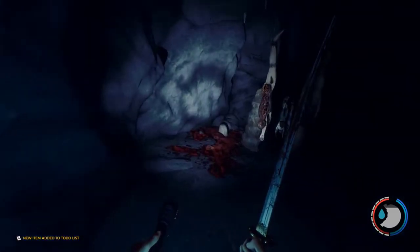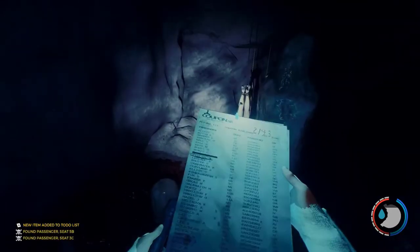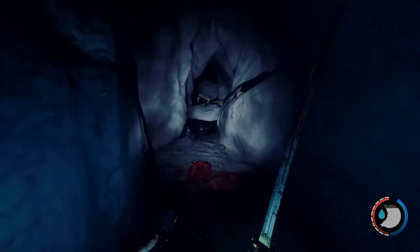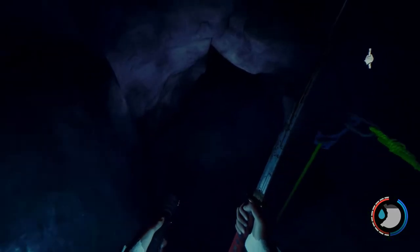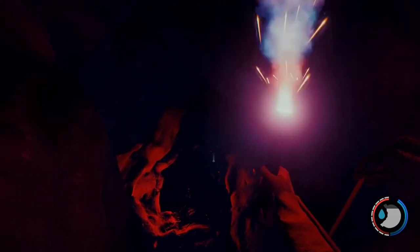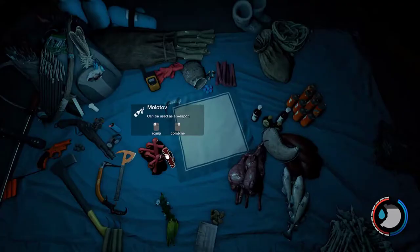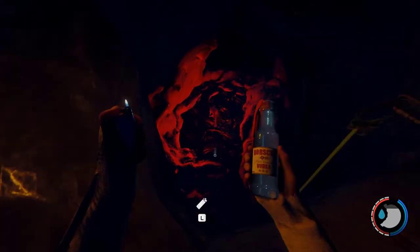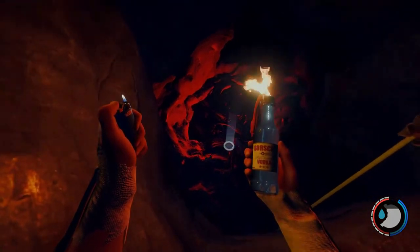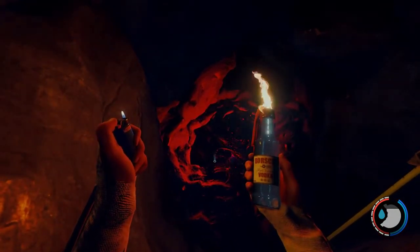Once you enter cave 7 you'll see a number of bodies hanging from the ceiling and the passenger manifest will pop up with those names checked off — nothing you can do about it, that just pops up on its own. You'll find some cannibals down here and a mutant — there's armsy down there too. I tend to try and engage the mutants and the cannibals from range using molotovs, fire arrows, flare gun, whatever. Just make sure you kill them all. The armsy can go a bit quiet sometimes — you think he's dead and he's not, so make sure he's dead.